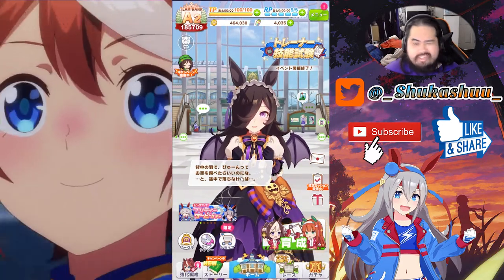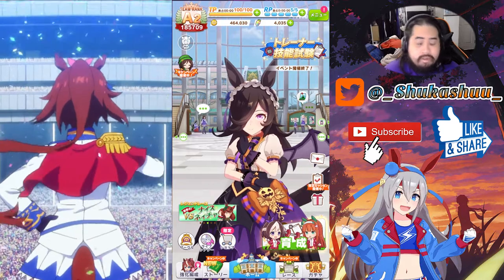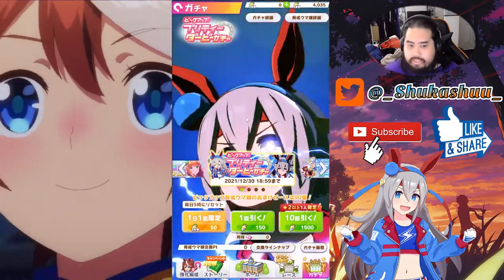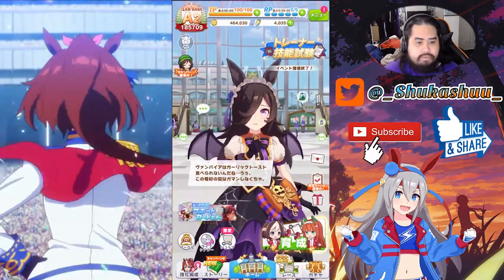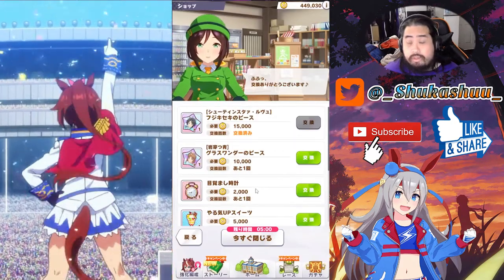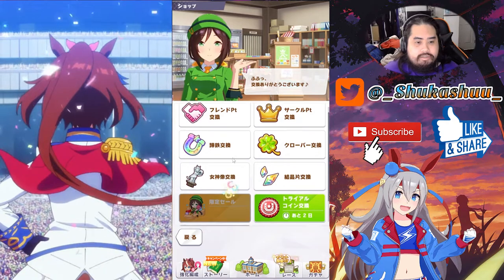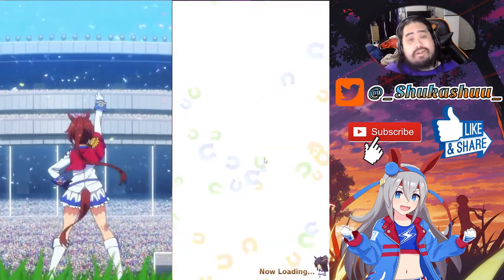If you made it this far in the video, I appreciate it. Please hit the like button, subscribe, and leave a comment — let me know if you opted to save your carrot jewels instead of pulling for Tomamo Cross, or if you got lucky and pulled her. Also let me know if you went for cards instead. I've been slowly collecting Fuji Kiseki shards because if I don't unlock her, I'll probably end up getting her through shards eventually. With that said, I'll see you in the next one — peace!